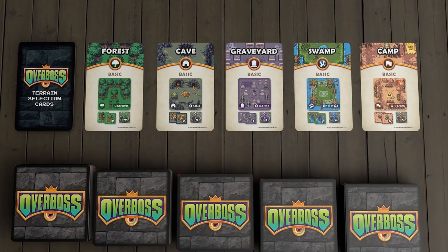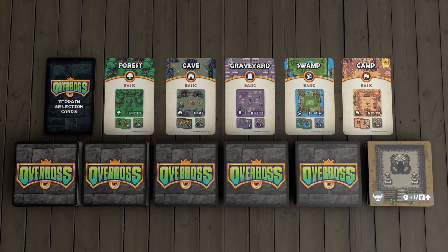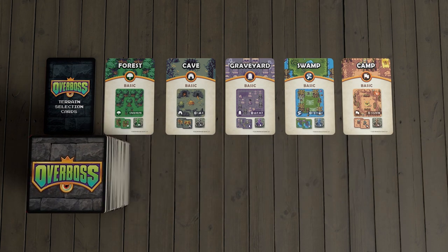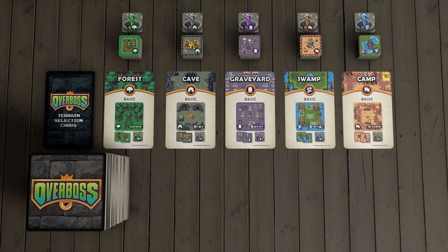Take the twelve corresponding tiles for each terrain type. You always add the eight dungeon tiles. Shuffle the tiles face down and place them in a stack. Take the ten monster tokens and one crystal token that corresponds to the terrains you've chosen. Place them in the token bag, along with the seven portals and six mini-bosses.